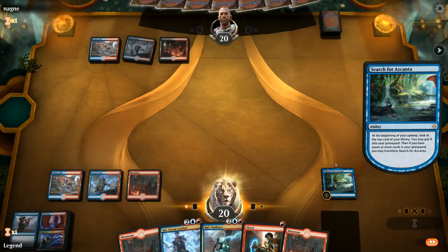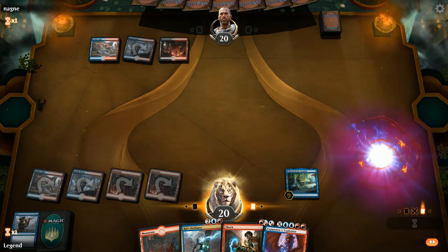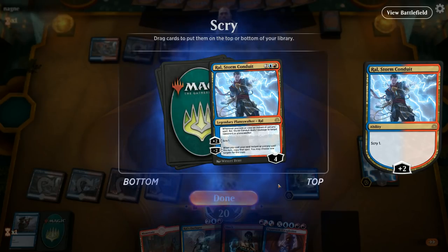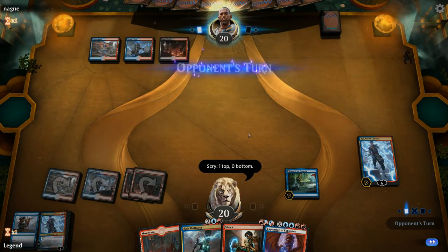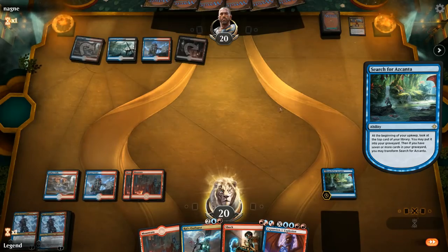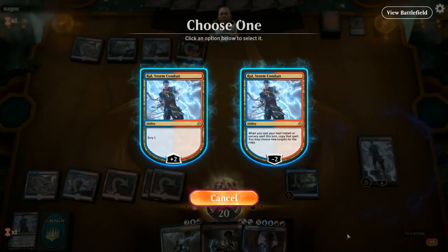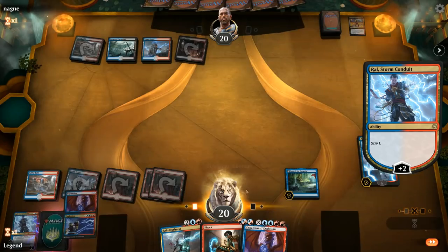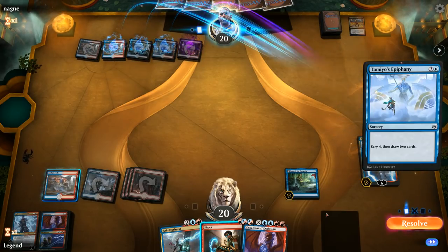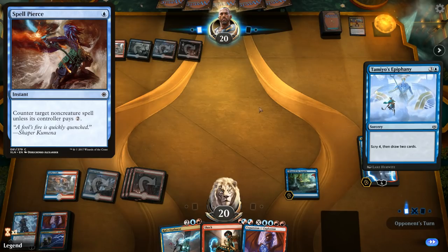Expansion//Explosion is fine. I think I'm okay running out our planeswalker here. The first one's likely to die, but I'll still keep a backup. Angrath's Rampage makes us sacrifice our planeswalker — still keep Ral. Could copy a Shock but that's not necessary. With Expansion in hand, if the opponent doesn't interact with Ral, we've got infinite damage next turn — double Expansion plus Shock to set it up. The opponent taps out for Tomebound Lich. I think we've got it; the only thing that can mess us up is a Spell Pierce.